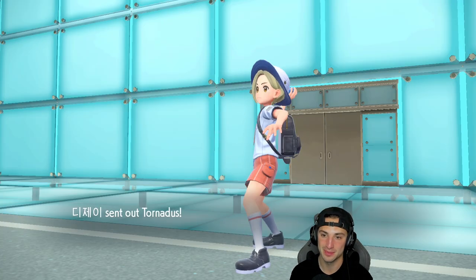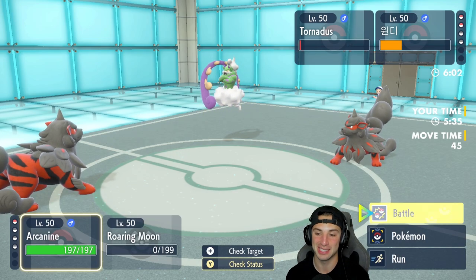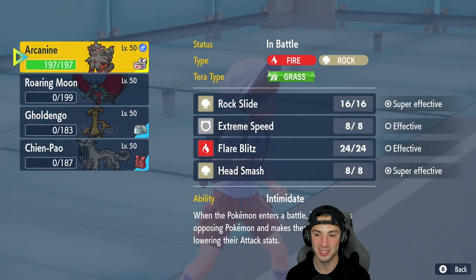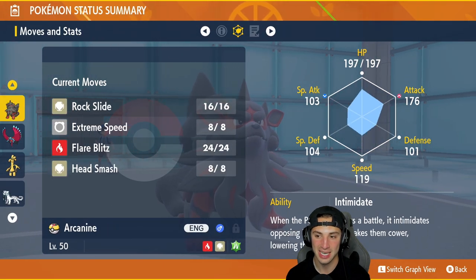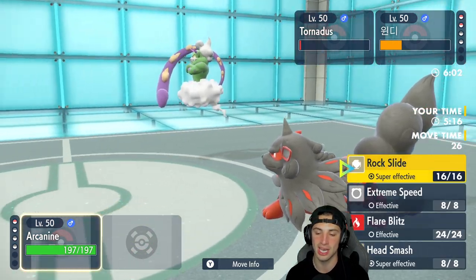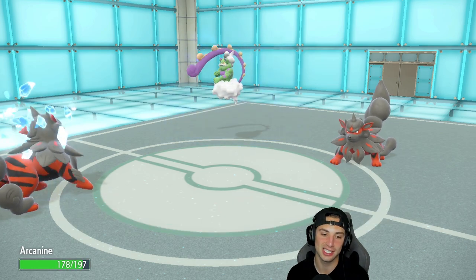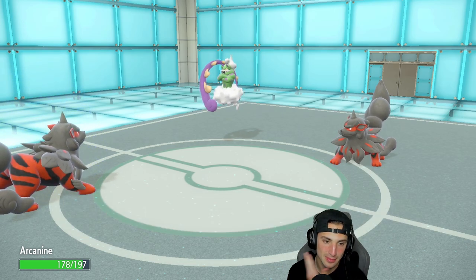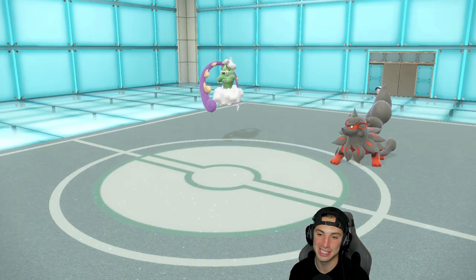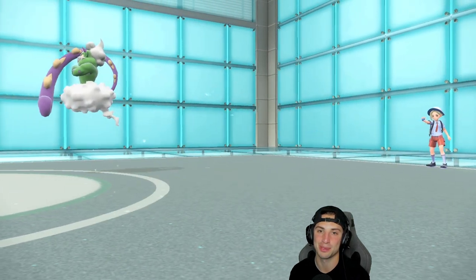Speed is neutral after both teams having Tailwind. Their Arcanine is bulky at 197 HP. All I have to do is land Rock Slide — but the opponent's Head Smash lands despite 80% accuracy and I go down. Of course it landed. GGs to our opponent — great plays and it really came down to the wire. Zero and one to get things started — let's hop into match two to look for our first victory.